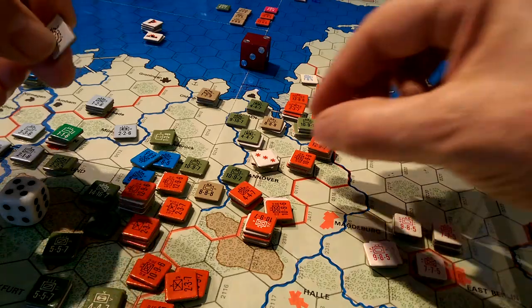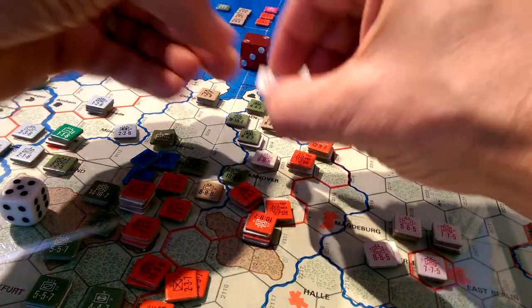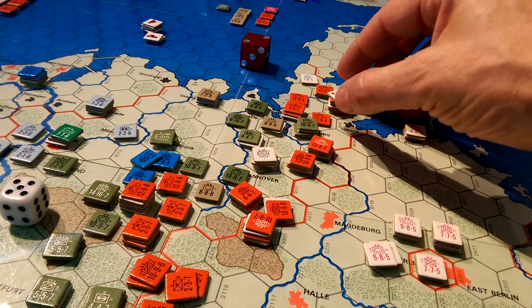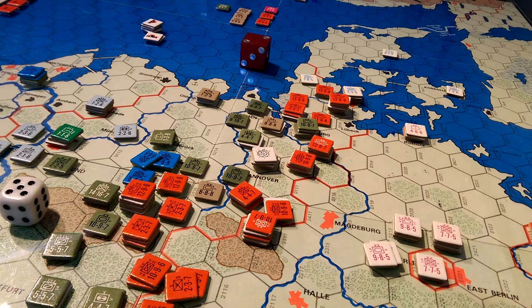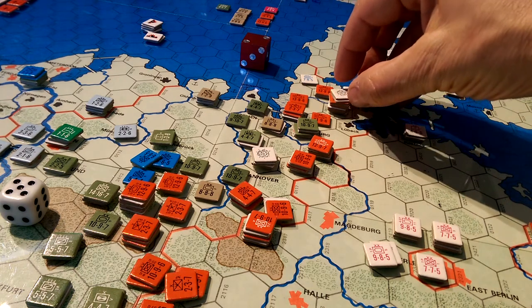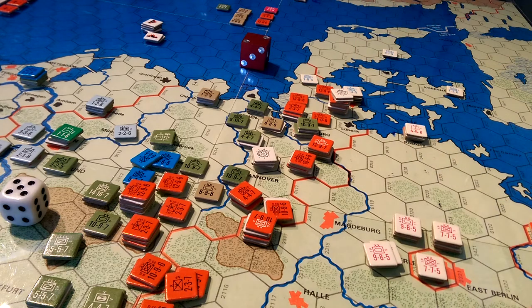I'm going to do this so I don't confuse the fact that that might belong to a unit rather than the hex. So the two strikes for the NATO player — that is the end of the section nominally called the strike and attrition phase. Off we go to the packed first echelon.